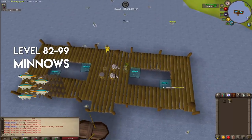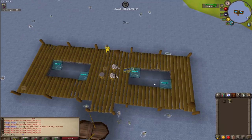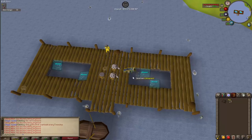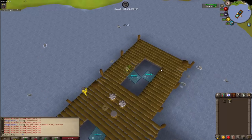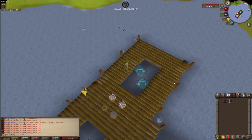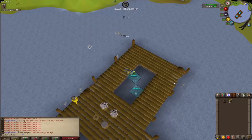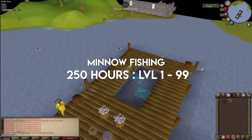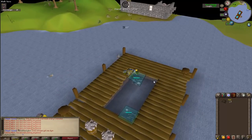Selling those sharks at current market prices nets between 93 million and 130 million GP, averaging around 110–112 million GP from level 82 to 99. XP rates go from about 40,000 per hour at level 82 up to 56,000 per hour at level 99. Including the earlier methods to reach level 82, Minnow fishing takes around 250 hours total from level 1 to 99.